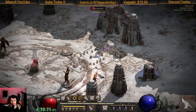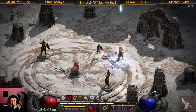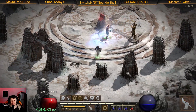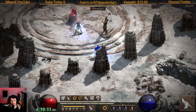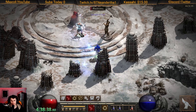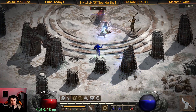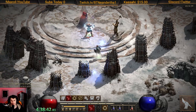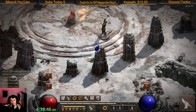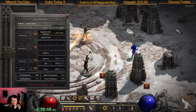For nightmare ancients we actually used lower resist with conviction — that's the one point conviction I was talking about — and then fist of heavens for the lightning damage, because the ancients are just animals in quotes. They are not undead, they're not demons, so you can't use any form of holy bolt or real damage, so I had to struggle through that nightmare ancients.